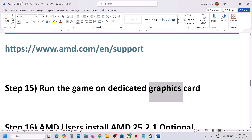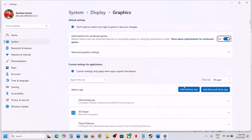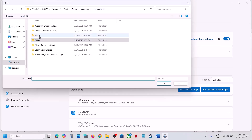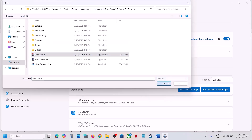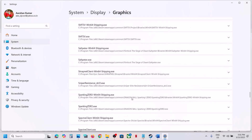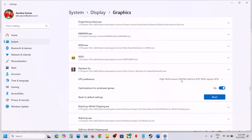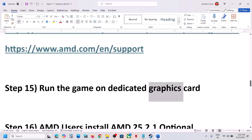The next step is to run the game on the dedicated graphics card. Type 'Graphics Settings' in the Windows search box, click on Graphic Settings, then Add Desktop App. Go to the game installation folder, select the game .exe file, and click Add. Once the game is added, find it in the list, click on it, set GPU Preference to High Performance, select your graphics card, and launch the game.